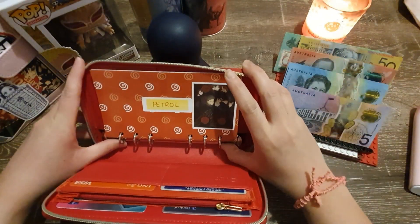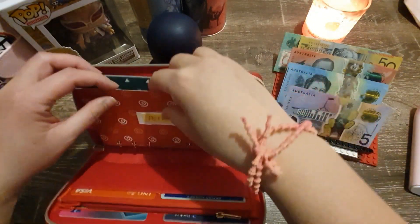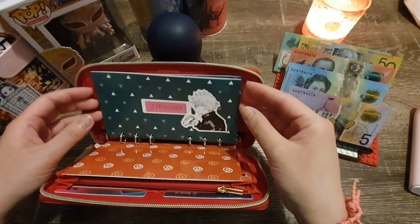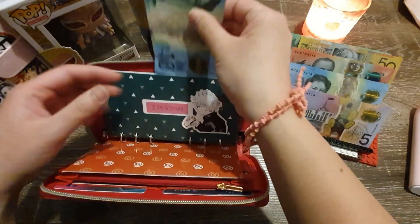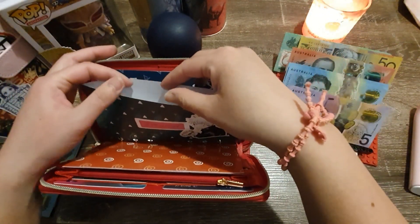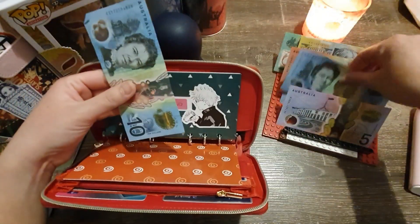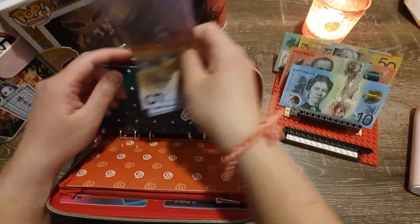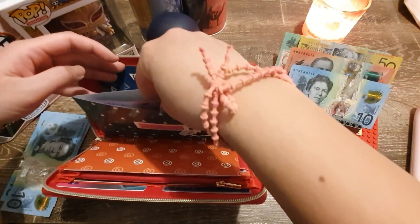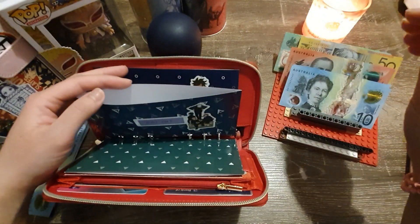So with our stuffing, we will be doing a stuffing of $800. First up, petrol is getting its usual $20. Checking in — we've got $40 left over in spending, lovely. Spending is going to get $30 this pay. Eat out is going to get $20.